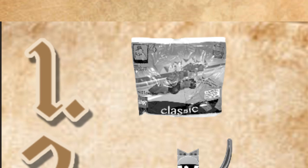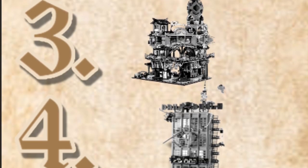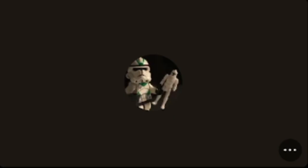Last guess: Racer McDonald first, Turg second, Ninjago City Gardens third, Daily Bugle fourth, and Space Shuttle fifth. And the results: in fifth is Turg, fourth is the Space Shuttle, third is the Bugle, second is Racer McDonald, and first is Gardens!